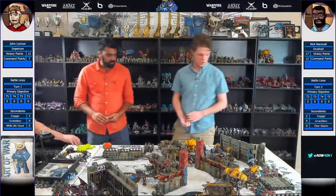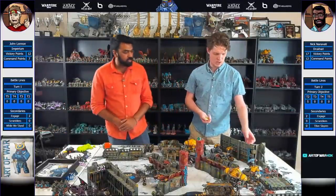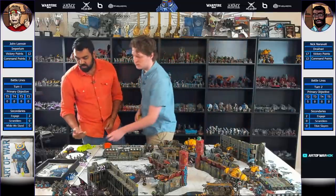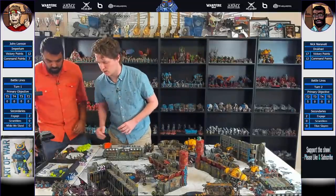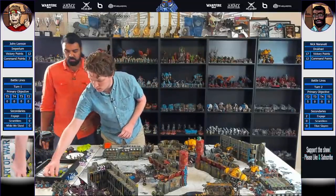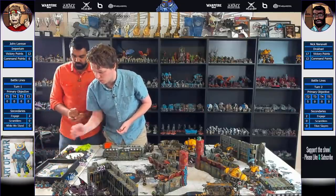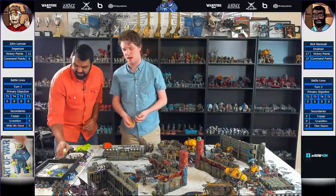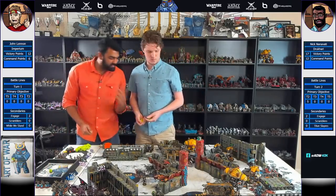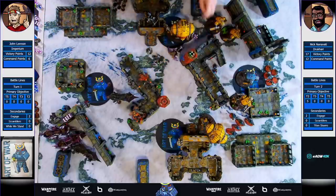It is time to do the charge phase. We're going to start off with the venom into the knight - would you like to overwatch? Yeah, we're going to overwatch that. Do I steal a CP? I don't. Here is the lightning cannon - six hits. The Tesla on this thing. I would love to blow up this venom right now. We'll re-roll a wound - that'll be five invulns. Let's see if the venom actually fails. It dies! Does it go boom? It does. The knight takes an Immortal, and an Incubi as well - one Incubi down. The venom's gone.